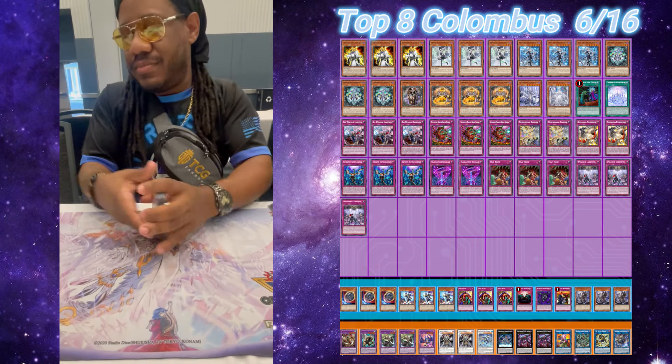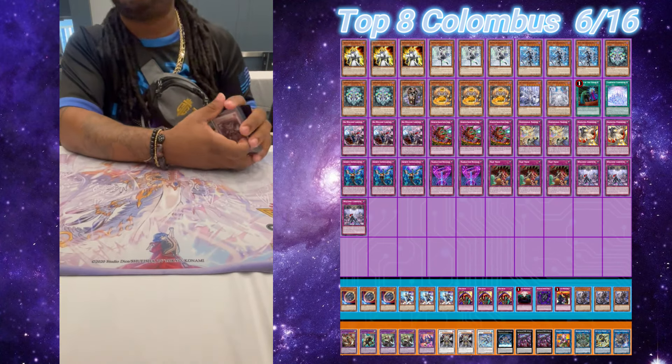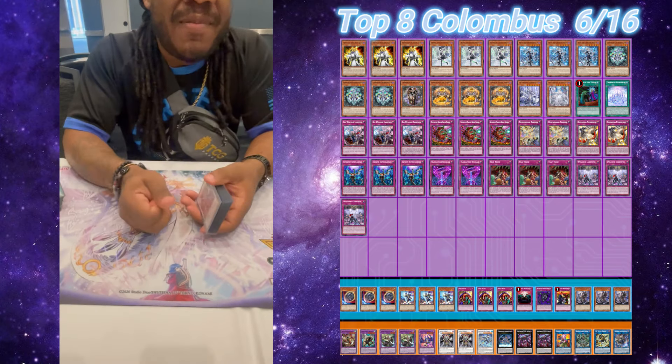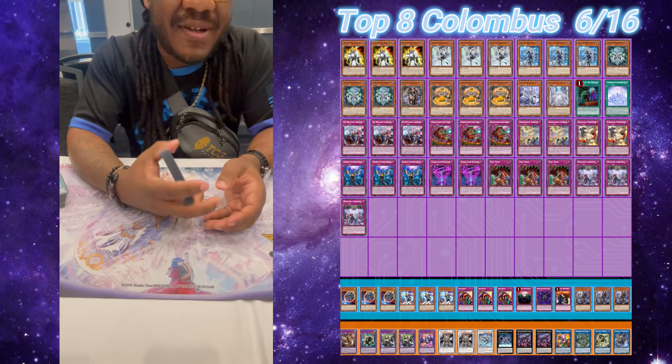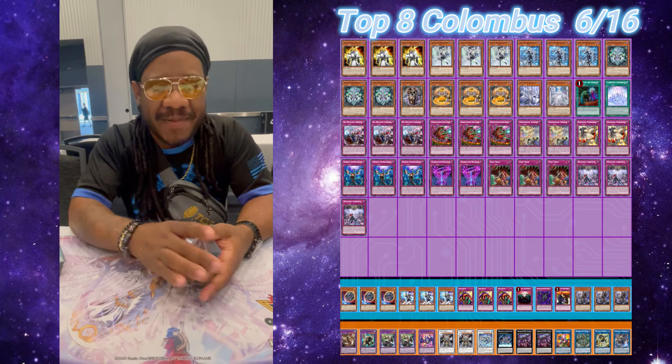Did you have a brick on it today? No. I bricked on Backjack — that's probably the only thing I really bricked on. My only loss was: I split with Fires and played two of them. I lost one because he had Called By game three, and I opened two Backjacks into Field Spell, and he just cooked me.